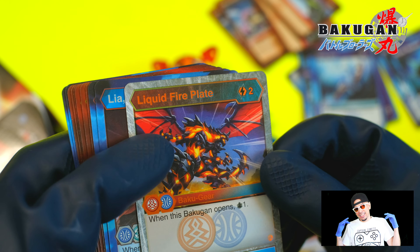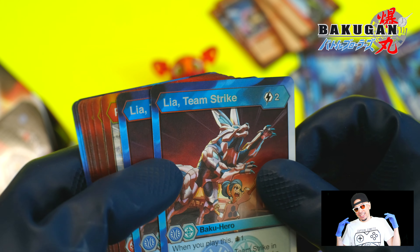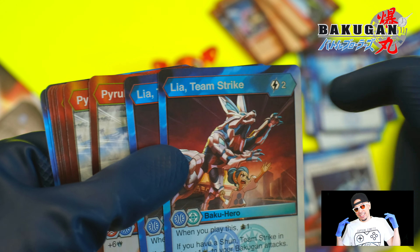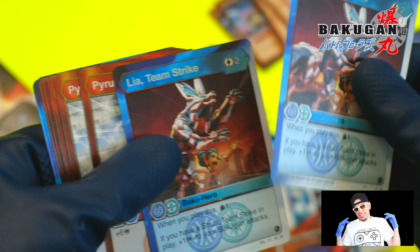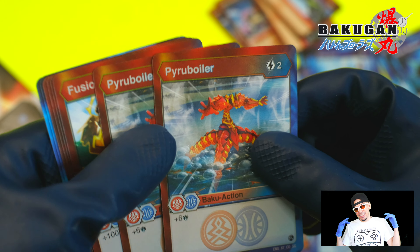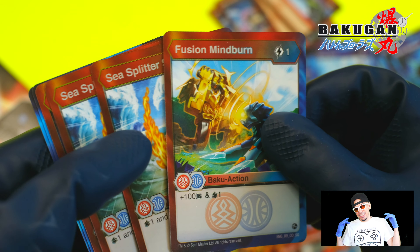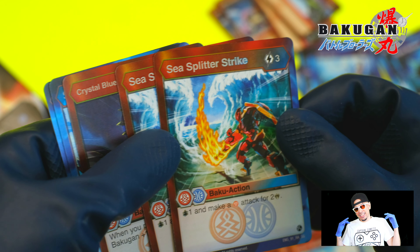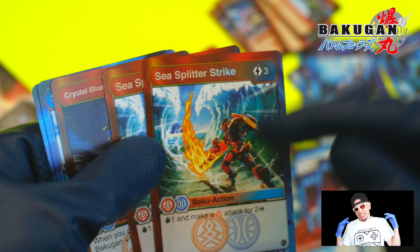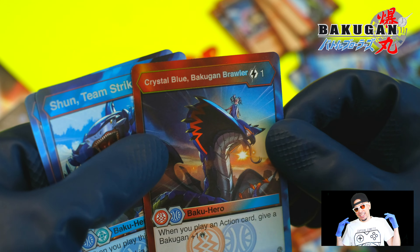River Rage — wow, plus three Frost Strike and you get to draw an extra. Double Strike, Liquid Fire Play — looks awesome. I love the way the gears look. Whenever a Bakugan with this opens up you get to draw a card — costs two for one damage, one B, not too bad. Leah Team Strike — nice, she's a hero, you get to replace her. If you get Shun Team Strike, all your Bakugan get plus one damage. Seems like a fun card, maybe not too competitive. Pyro Boiler — plus six damage. Confusion Mind Burn — draw, 100 B. Spitter Strike, Sea Splitter Strike — draw a card.